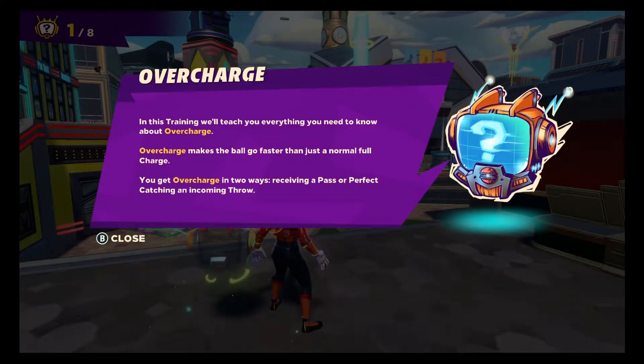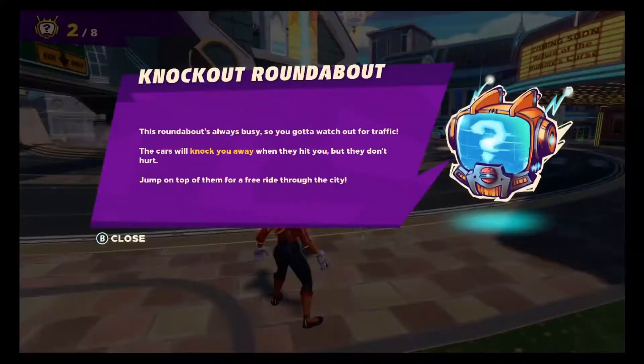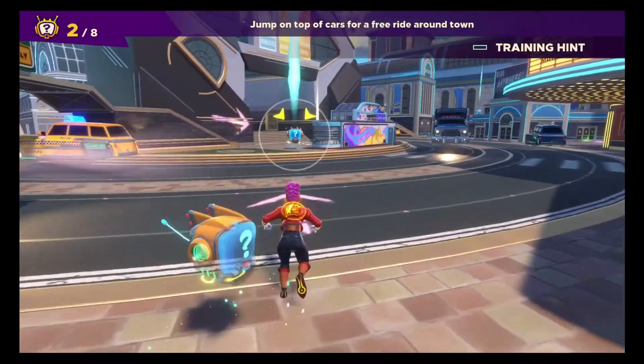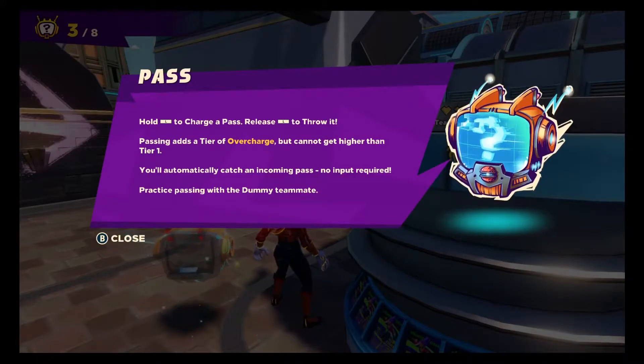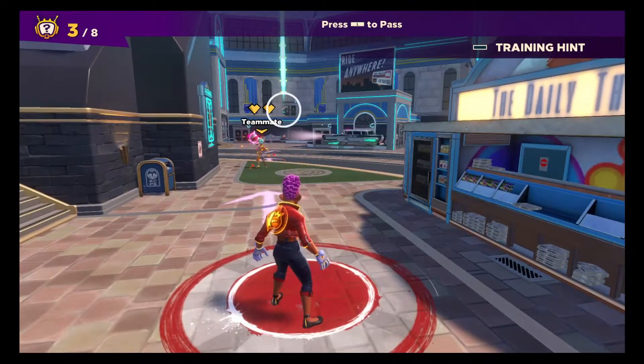Overcharge makes the ball go faster than just a normal full charge. You get overcharge in two ways: passing or perfect-catching an incoming ball. That being said, this roundabout is always busy so you gotta watch out for traffic — the cars will knock you away when they hit you but they don't hurt. Jump on top of them for a free ride through the city. Hold L to charge a pass, release to throw it. Passing gives a tier of overcharge but cannot get higher than tier one. You automatically catch an incoming pass — no input required. Practice passing with the dummy teammate.